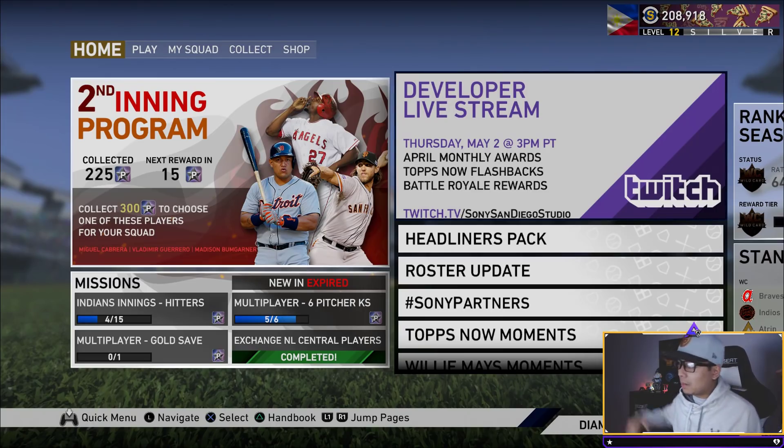Today we're also going to be talking about the brand new April monthly awards pack coming this Friday, May 3rd — the Tops Now flashbacks and brand new Battle Royale rewards. There's going to be a live stream tomorrow, Thursday May 2nd at 3 PM Pacific Time. April monthly award packs are also going to have diamond cards. Tops Now flashbacks are coming, and if you want to catch that live stream, it's at twitch.tv/sandiegostudios — they might even reveal the Twitch drops tomorrow.